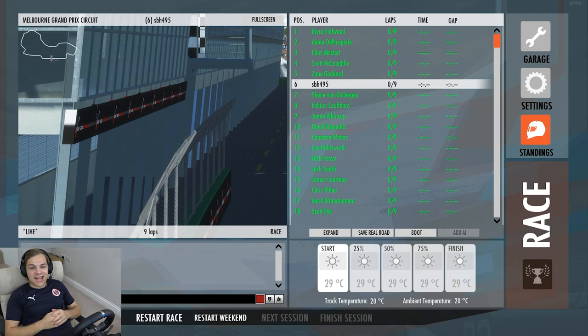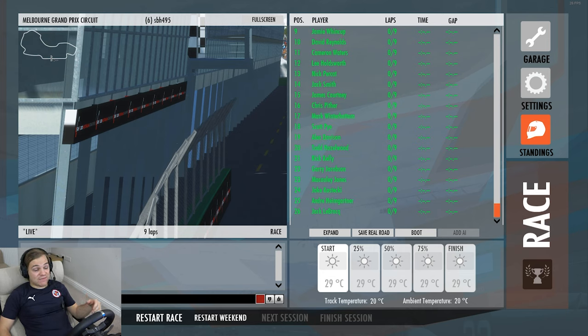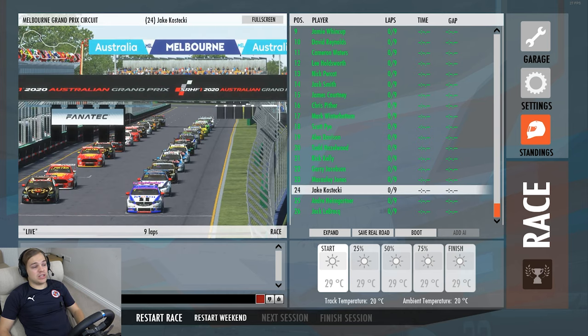What's going on guys, JBH here, and today I'm back on rFactor 2 where we are once again in the Supercar Series. Today we're going back in time a little bit to a race that did actually happen this year in the Supercars calendar - the Australian Grand Prix, even though it didn't happen on the F1 side of things. There were a couple of races on the Supercar side - a nine lap sprint race, and in real life there are actually four sprint races over the weekend.